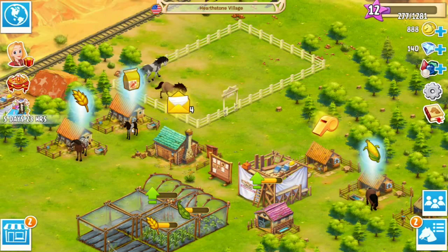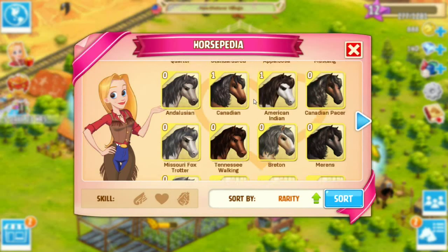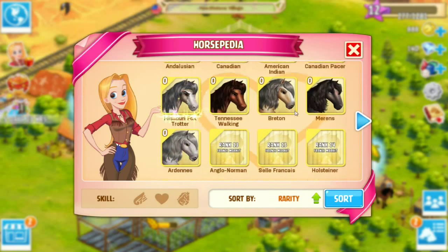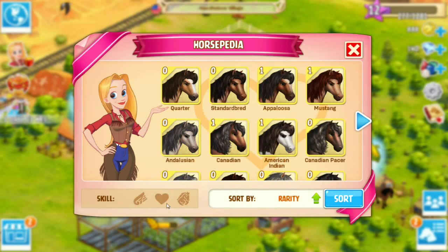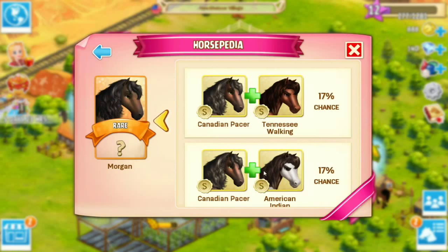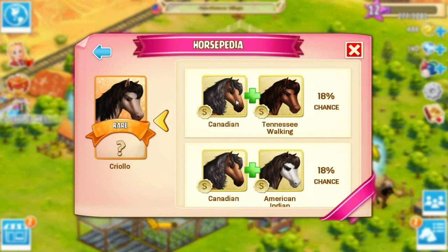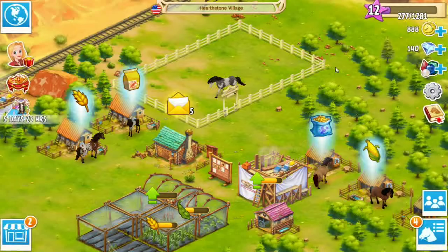Good news is we have managed to get a happy little Bramble — he is our American Indian. From him I'm hoping that we can breed up some of the other horses. You can turn on multiple filters — if we just sort for high stamina, we can now get Morgans, which are Canadian Pacers and American Indians. I really like the look of the Morgan. So Canadian plus American Indian — that's what we're going for. We did end up with an American Indian from our Canadian, but he's a little boy. I just realized we might need to try again.